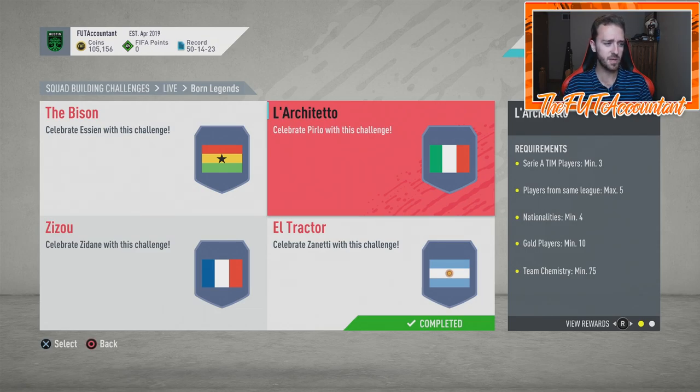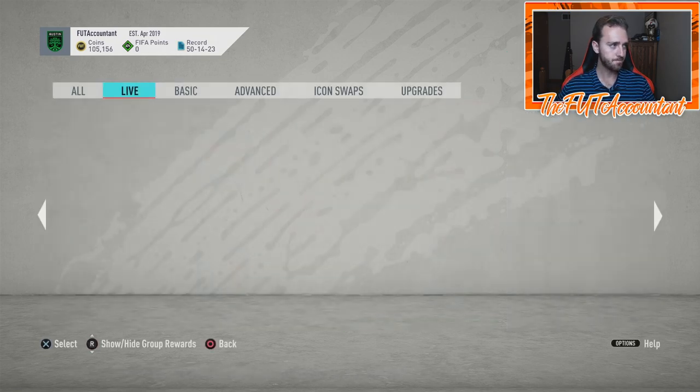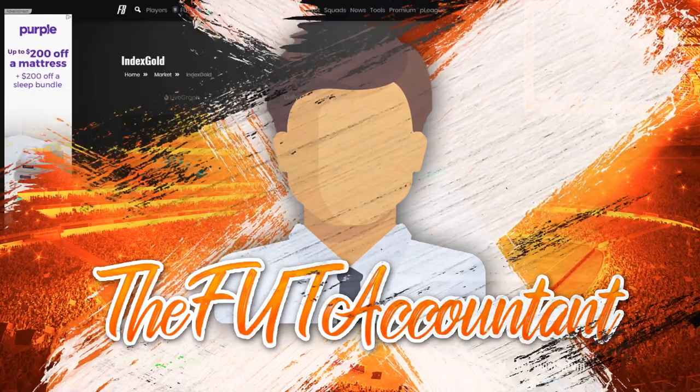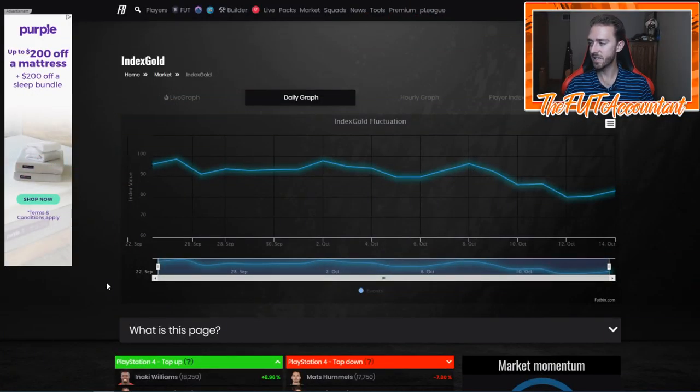I want to talk through those things because right now on the market, yes there's stuff that fluctuates and rises, but EA is doing a very good job of actually making it go down and be very inconsistent compared to what we've seen in years past. In years past, we've seen everything start low and gradually work its way up into October, but EA this year has been making that the opposite because of these SBCs.